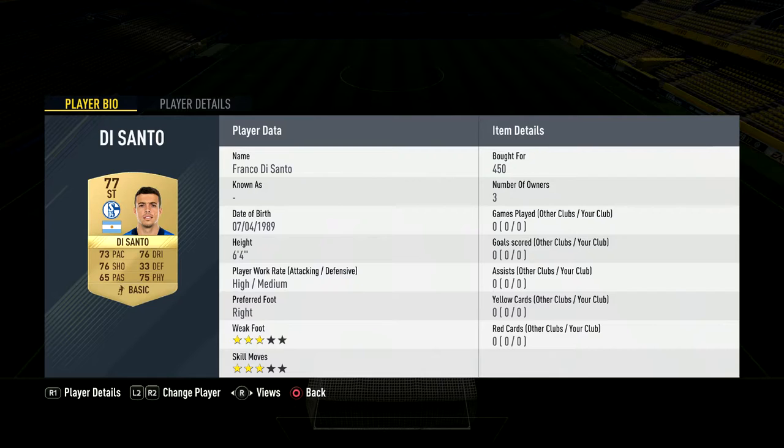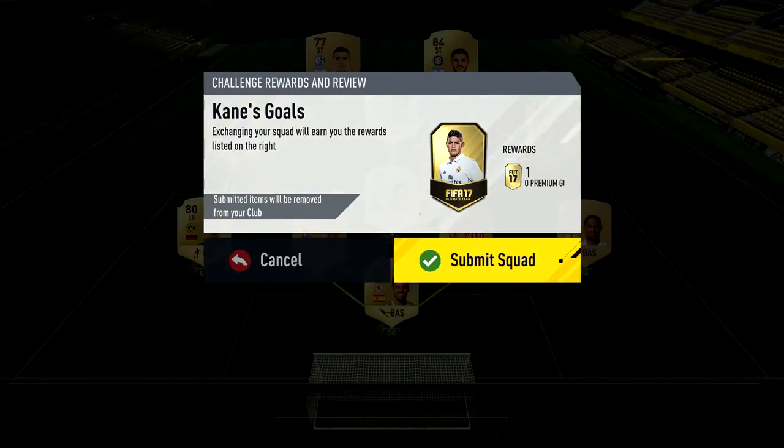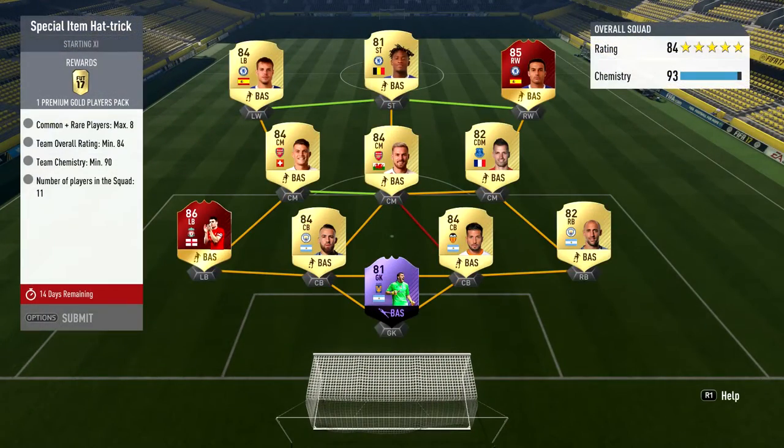The rest of the squad is absolutely irrelevant — you can use whoever you want. You want an 82-rated team and as long as you follow the requirements it's literally common sense. These SBCs are so easy; if you've got the money and you're smart, you can do it for next to nothing.